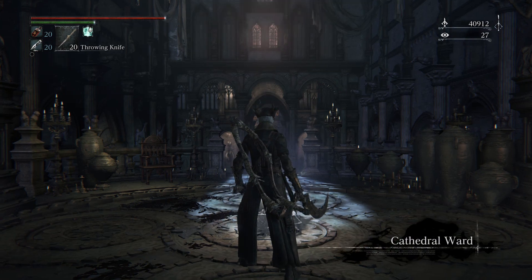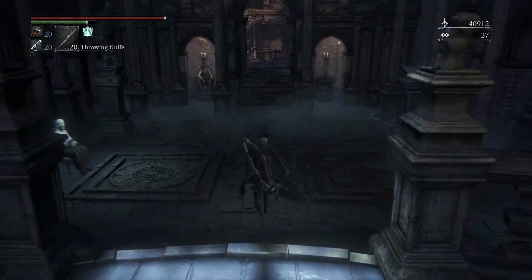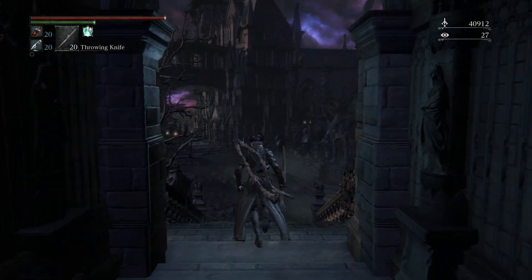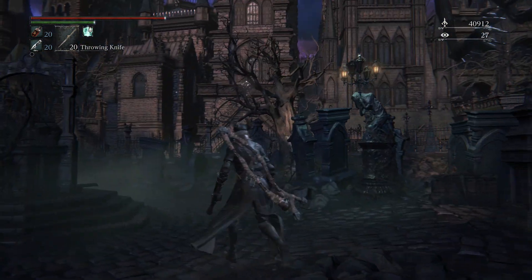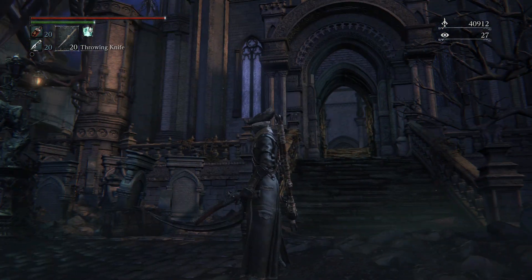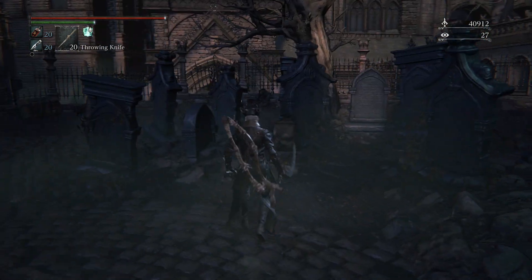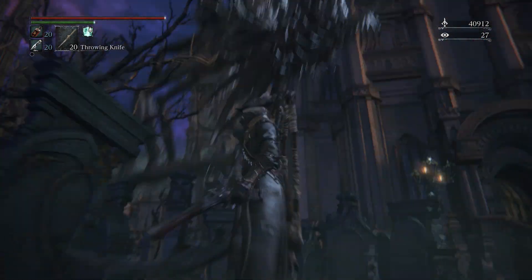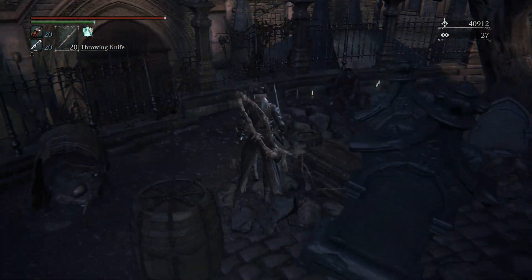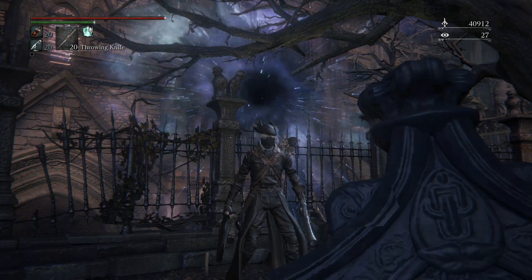Once we are at Cathedral Ward, you're just going to want to walk out on the left side over here. And you're going to see — well, if you just beat Amelia, I'm pretty sure you're not going to see him. But you just come over here. Even though this Amygdala thing is not here, you can just walk over here to this corpse right here. Just stand in front of it and then it's going to grab you.